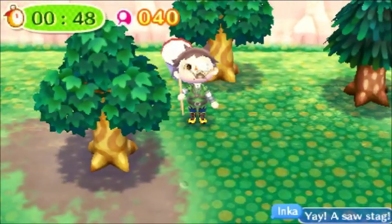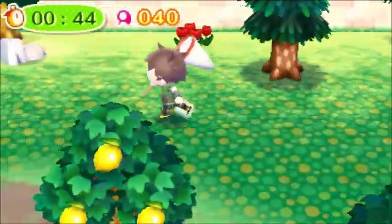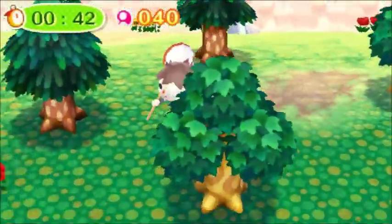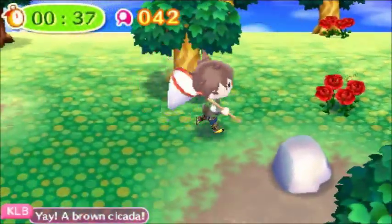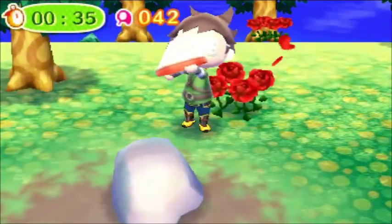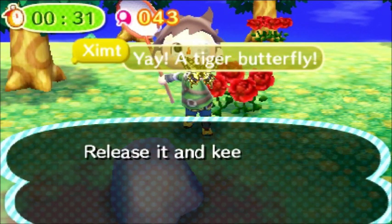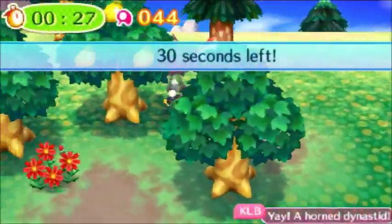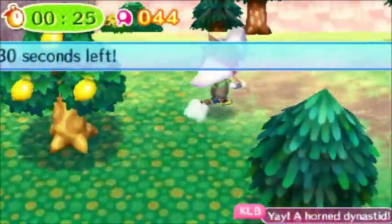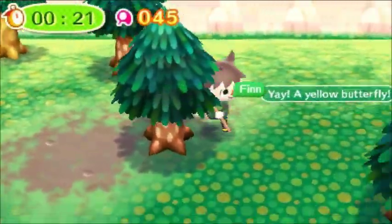Inca caught a saw stag beetle. Very good job. 40 bugs caught total. Oh, there's another cicada — can he catch it? Oh, he can't find it. Brown cicada from KLB. Very good job. A tugger butterfly from Tim. Very good. Release him, keep going. And it looks like 30 seconds left. A horned dynastid caught by KLB. Very good job. A yellow butterfly caught by Finn. Very good job.